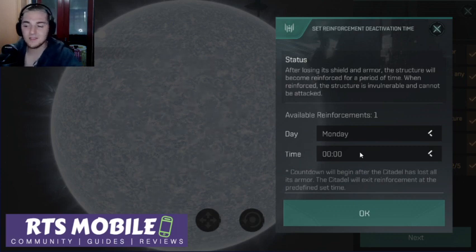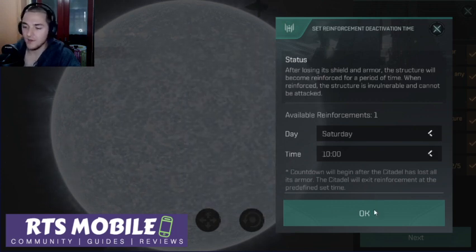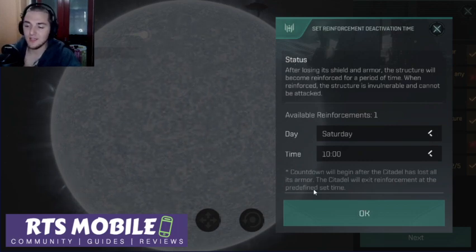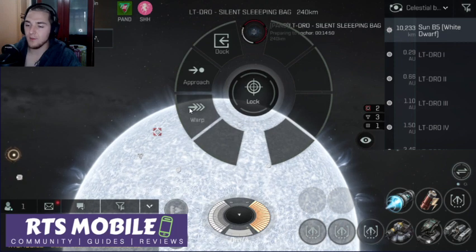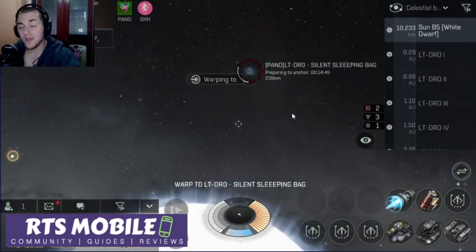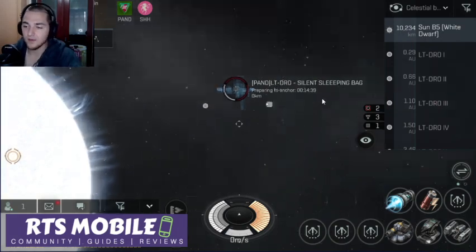Now it's going to tell me when I can set my reinforcement for. We're going to do that for Saturday at 10, which is about two hours from now. I'm going to set that. It's now spawning — going to take about 10 seconds. And there it is, it has now spawned. It's placed about 240 km off of me. I'm going to warp to it, take a look at it close up, and then jump to the neighboring system where I already placed one a few minutes ago to see its reinforcement timer.